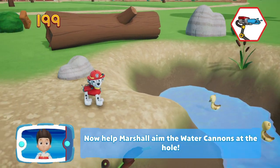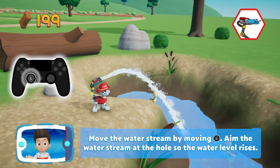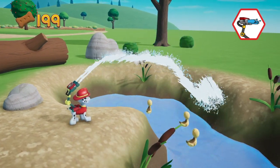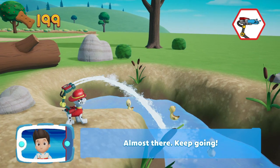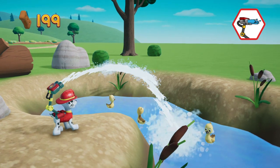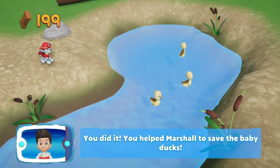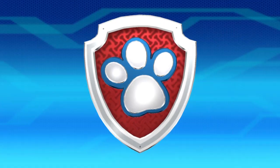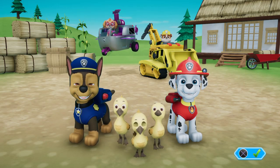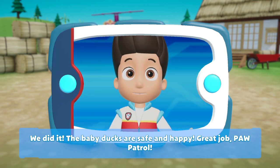Now it's time to fill up that hole and rescue the baby ducks — turn the water cannons on! Help Marshall aim the water cannons at the hole — move the water stream using the left stick and aim at the hole so the water level rises. You did it — you helped Marshall save the baby ducks! Victory! Saving game and we got a trophy — to the lookout! We did it, the baby ducks are safe and happy. Great job Paw Patrol!